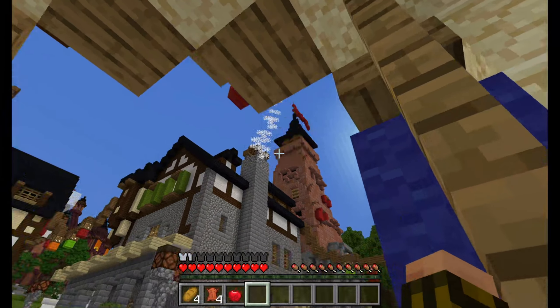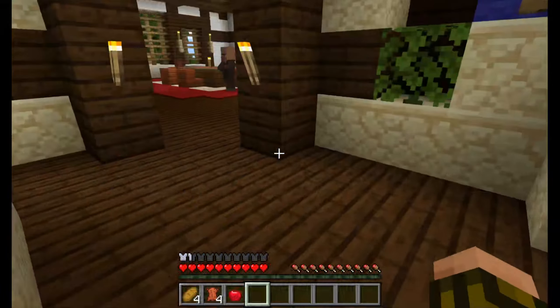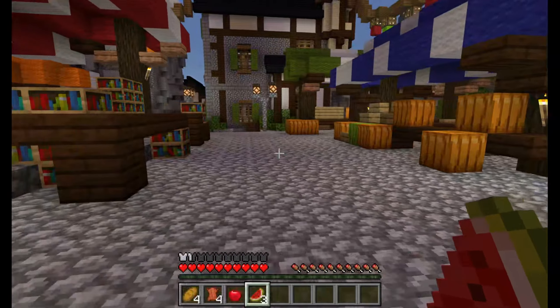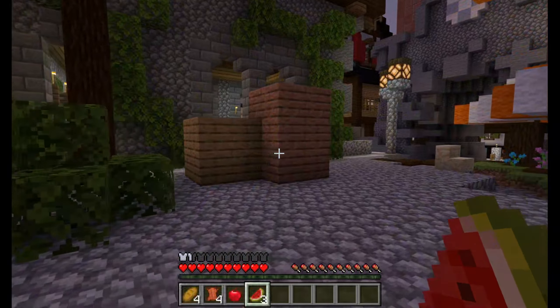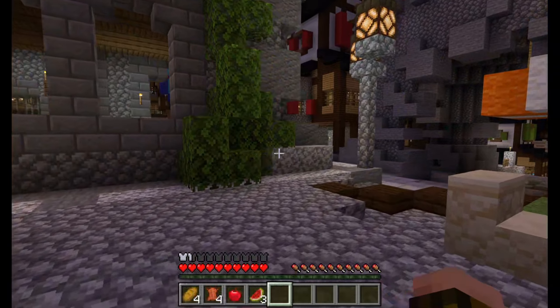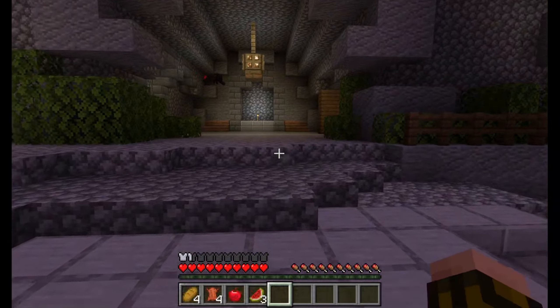They've got spider webs for smoke — that's cool. I have no weapons. It's pretty lit up so hopefully not too many enemies spawn in. What's this here? It's got a big old sign on it.